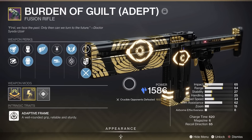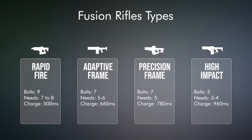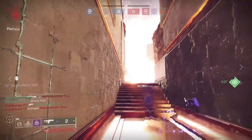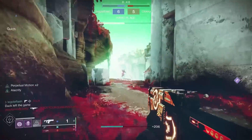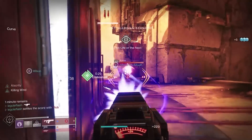This is an adaptive frame which fires at a fast 660 milliseconds, compared to precision frames like Main Ingredient that have a 780 millisecond charge time. The stat everyone cares about — stability — means nothing to me on Burden of Guilt. I've gone as far as running my stability down to 27 with the adept targeting mod, and it feels great. My go-to setup is 64 range with Killing Wind and High Impact Reserves, then Extended Barrel for the slight bump in recoil direction.